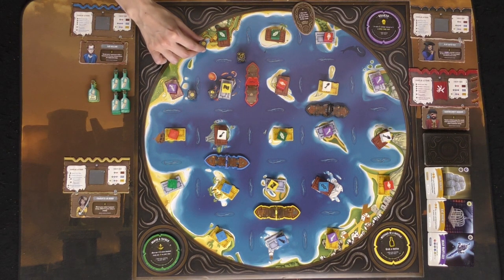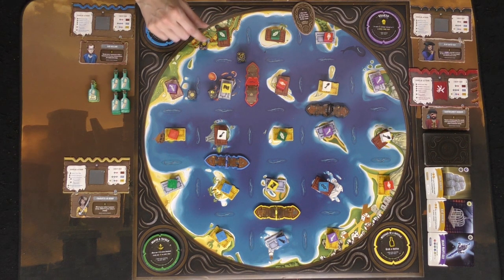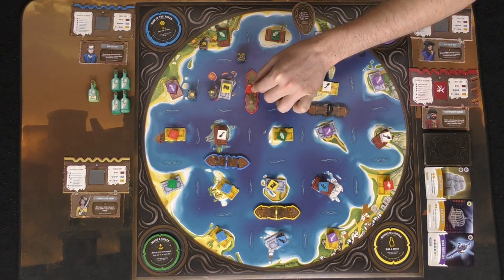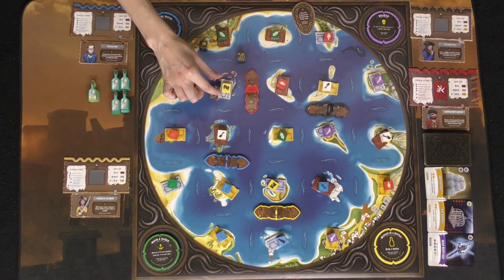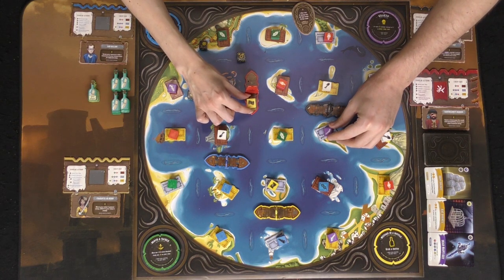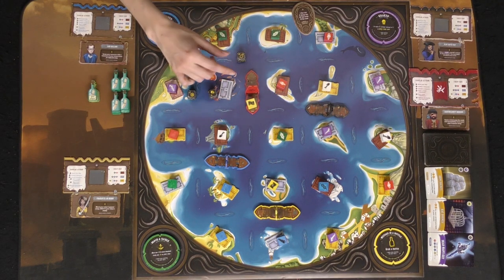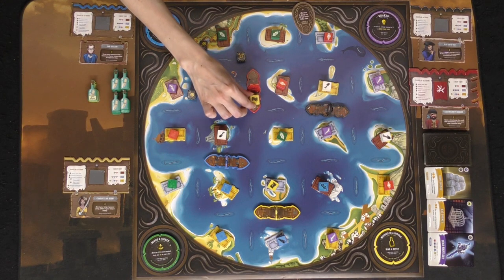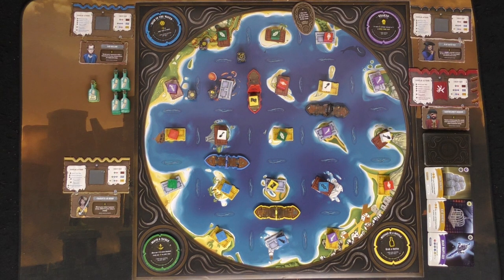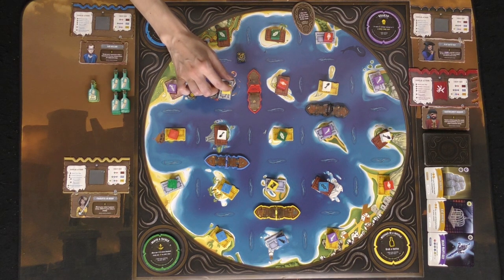The first player who rolled also takes their actions first, choosing from several different actions. Moving the ship costs one action, and you can move it any way you want as long as it's one space — up, down, left, or right. Collecting resources lets you pick up resources from spaces adjacent to your ship and place them onto your ship. If there are multiple resources in a location, you pull from the top first. You can only have four resources on your ship, or three on top of any treasure chest. If you don't need a resource, you can unload it.